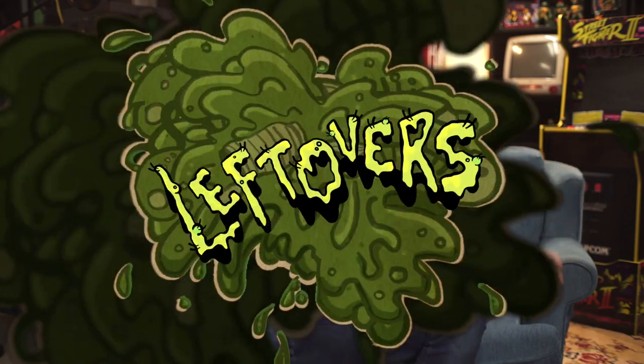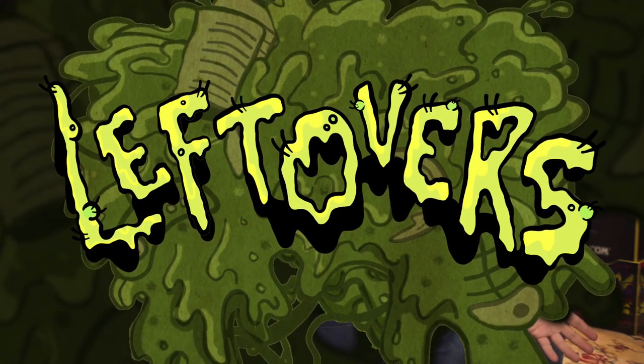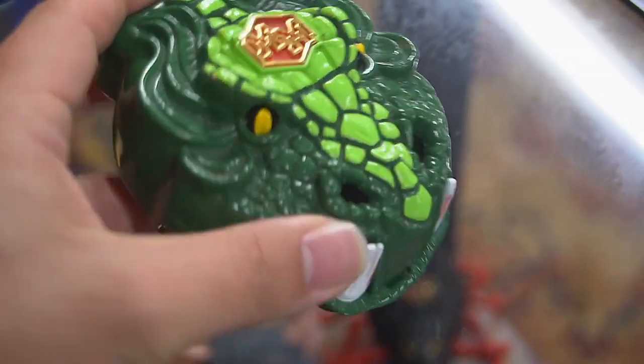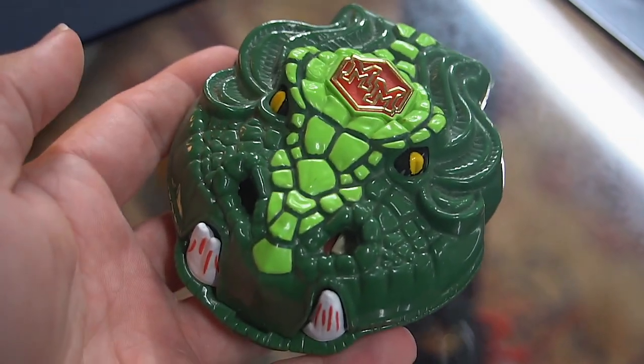Hey guys and welcome back to the Leftovers channel! We've been reviewing Mighty Max for a really long time and if you caught the last episode, I'm basically down to the last two Doom Zones now. We've just reviewed Mighty Max Slays Doom Dragon, which is a great playset from series one — one that I had as a kid and really enjoyed playing with. For this episode I'm going to review Mighty Max Blasts Dino Lab.